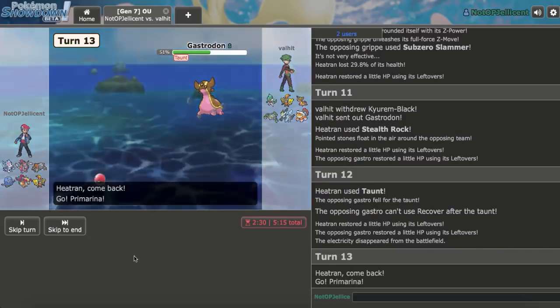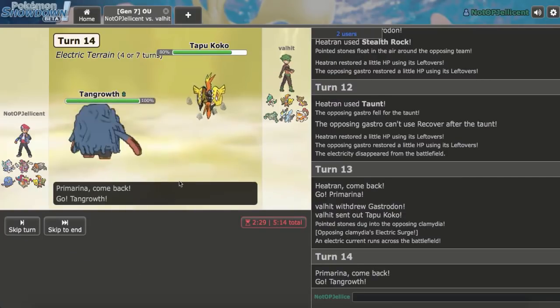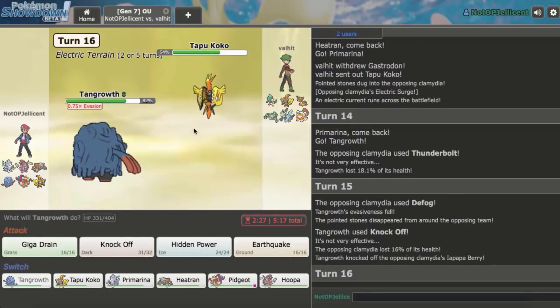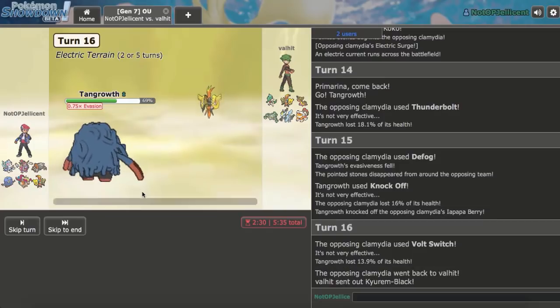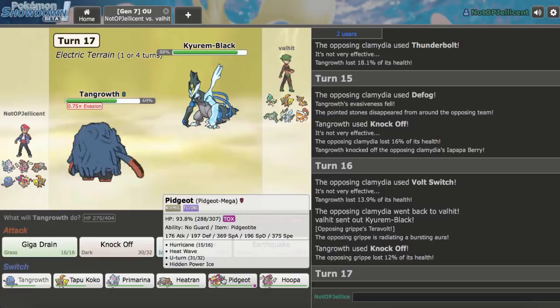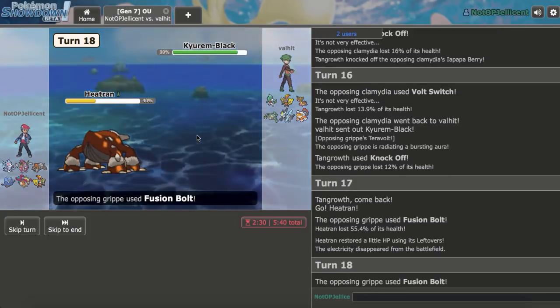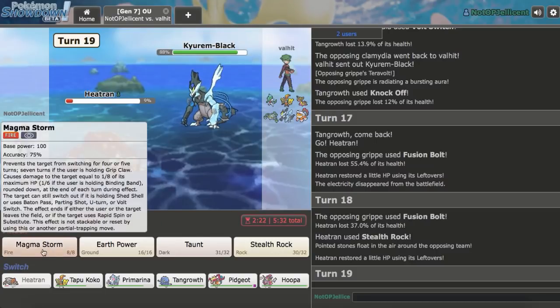I know an Earth Power is coming so I switch into Pidgeot. Let's try to get up Stealth Rocks — he goes Gastrodon. I Taunt this right now — that's not getting to recover. He tries to recover on me — no sir. Let's go Primarina and fire off a Specs Moonblast on something. He makes a Tapu Koko double, which is smart. I've got to double to something that prevents Gastrodon from recovering — Tangrowth always does that. There's a Thunderbolt. Now I get a free Knock Off. He Volt Switches out — out comes Kyurem-Black.